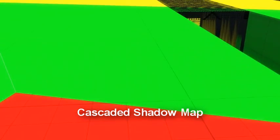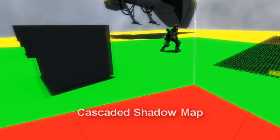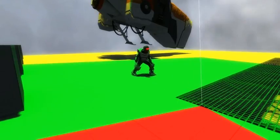Cascading shadow maps are a technique used by most modern games these days. Essentially it replaces high resolution shadow maps with low resolution ones as you walk further away, which means that you don't really notice the detail loss.